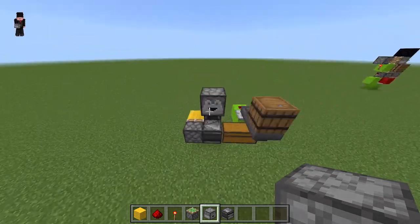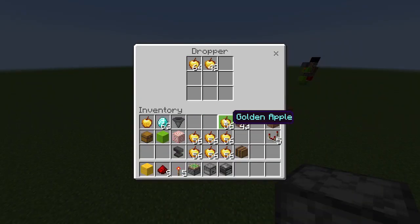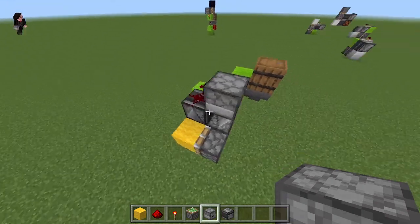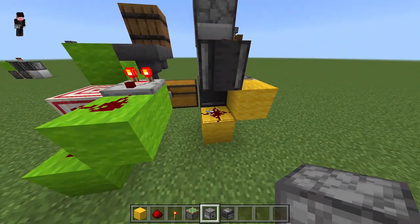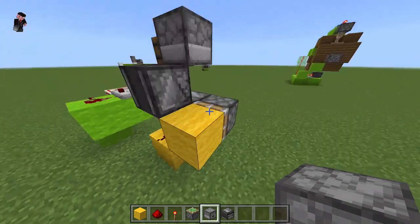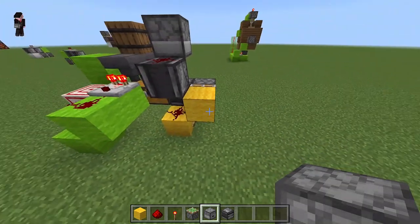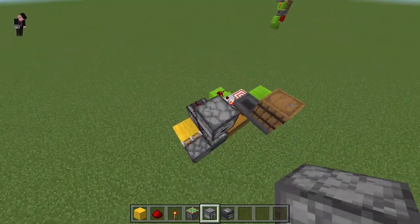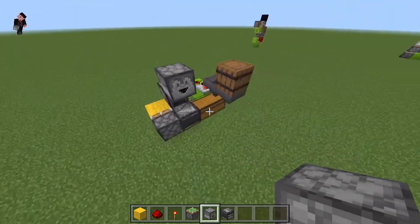And there you go. Now you put all the items that you want to be selling into there. Now what's going to happen is this redstone dust will go off. It will give off six pulses when this sticky piston is extended. The observer will detect all of those and will shoot out six items from the dropper.